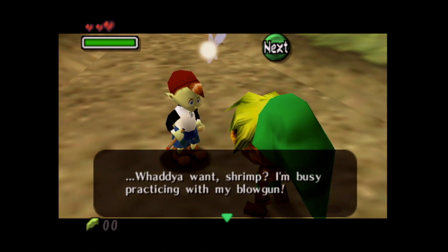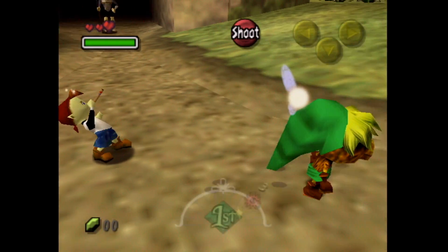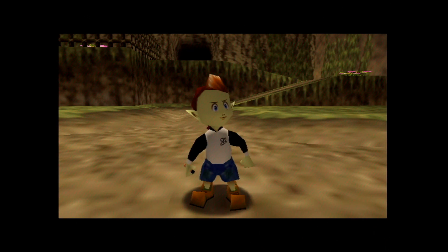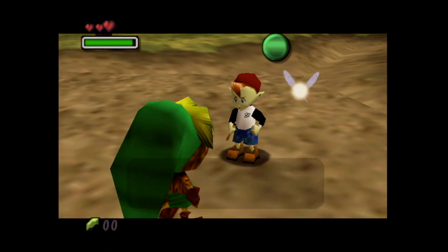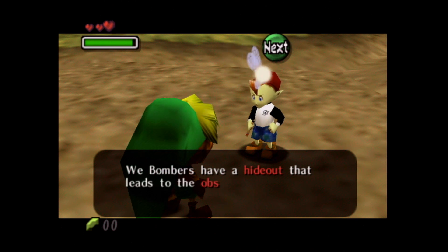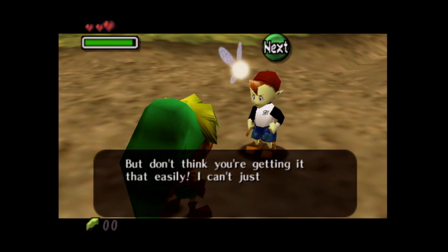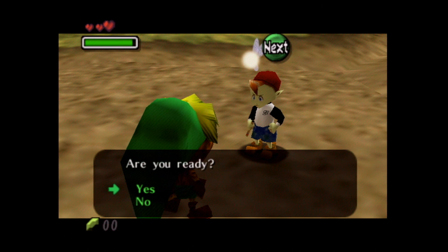Jim says: 'What do you want, Shrimp? I'm busy practicing with my blow gun. If you can't pop that balloon, don't mess with Jim.' We just learned how to blow big bubble blasts — and somehow it's powerful enough to pop a balloon! Jim is so excited. He says: 'Are you the one who just popped that up there? Not bad for a Deku Scrub. We bombers have a hideout that leads to the observatory outside town. You need a code to get in, but don't think you're getting it that easily — you'll have to pass my test first.'